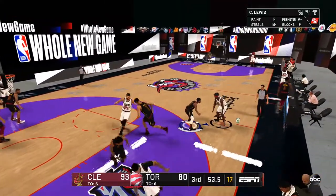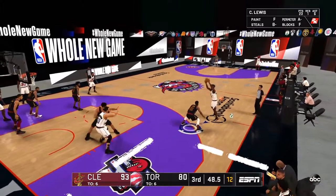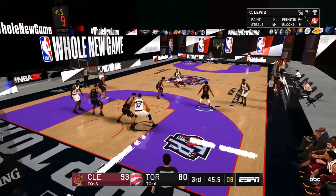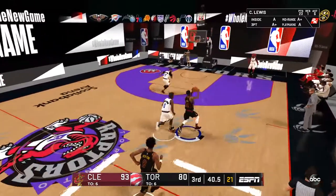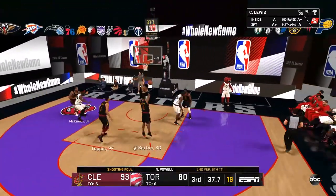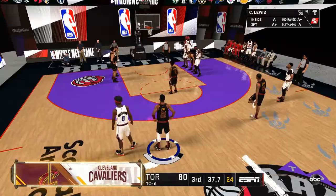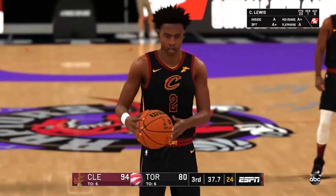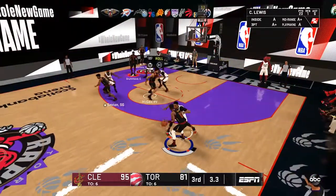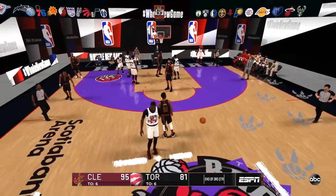I just realized we have the two NBA vloggers on our team right now — we have JaVale McGee and Matisse Thybulle. They're both like the faces of the NBA vlogs for the bubble, which are amazing. You should really go check out Matisse and JaVale McGee's videos — they're freaking great. In this fictionary world, Matisse and JaVale on the same team vlog. Colin Sexton only scored two points this quarter, but he does have six threes. We're up by 14 going into the fourth.